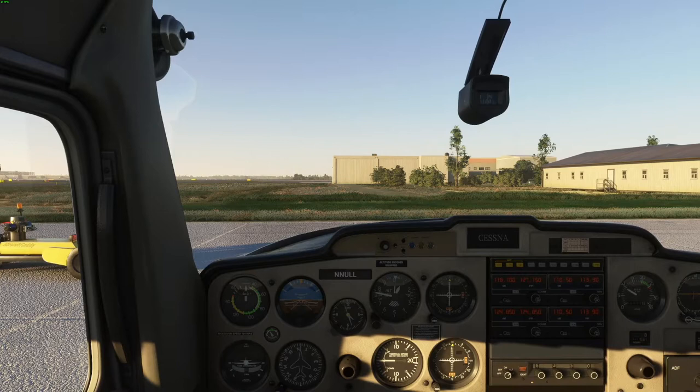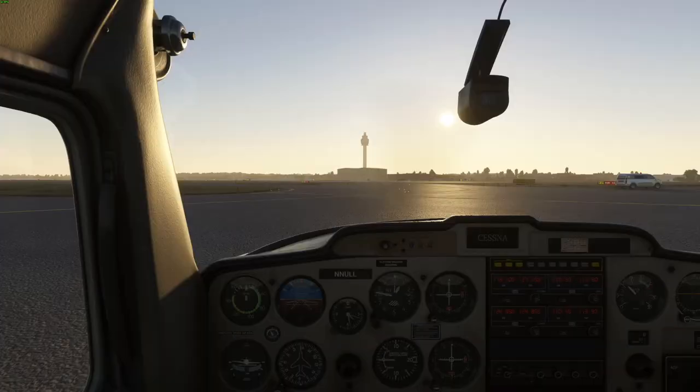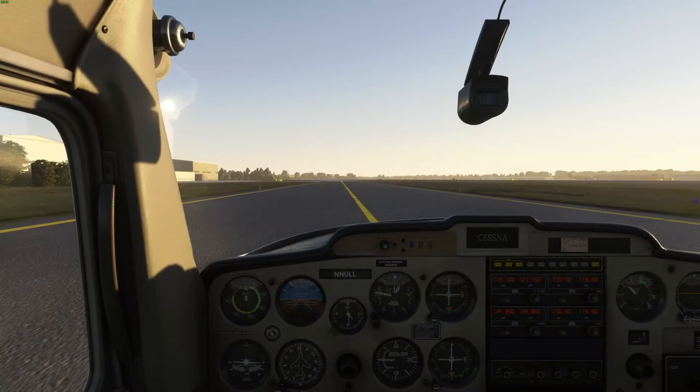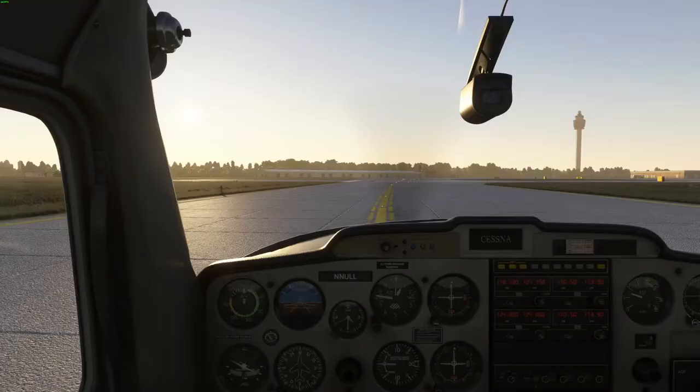He said 'ready to taxi to runway 36 Right' - nothing wrong with that, but really you should just say 'request taxi' or 'ready to taxi.' A subtle thing I really liked is that Null looked both ways before getting onto the taxiway, checking it was clear before entering - fantastic. He was also using idle power before braking the aircraft while taxiing - very good. Taxi was quite quick. He tried to lean the mixture but wasn't too sure what to do, so he erred on the safe side and only pulled it a bit.